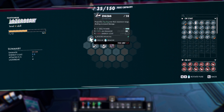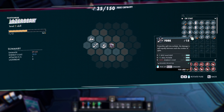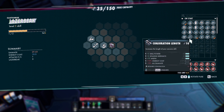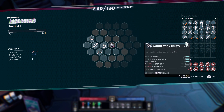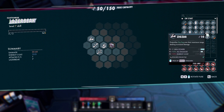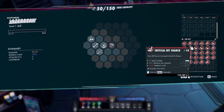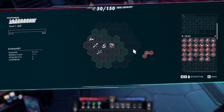Next thing to put on is Fork — projectile splits into multiple, damage is split equally between the stacks. We'll stick this one in there. And then next is Split. Split is the next thing to add.